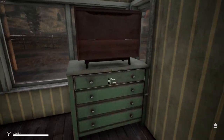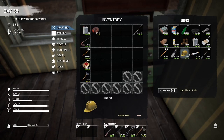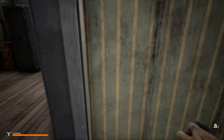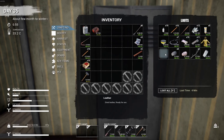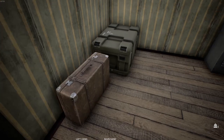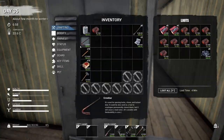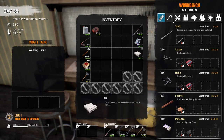We should have three sewing kits somewhere in these drawers. I found two, and there are three upstairs — but we only have two total, so we're one short for the better quiver. That's okay, we can make a less expensive one. All we need is rags, which we have plenty of. Let's go ahead and craft up a basic quiver.